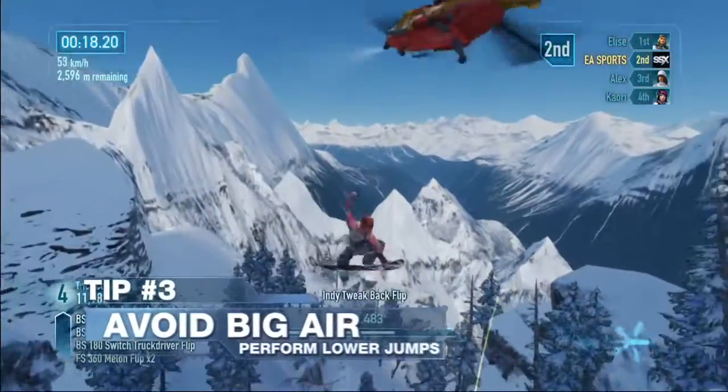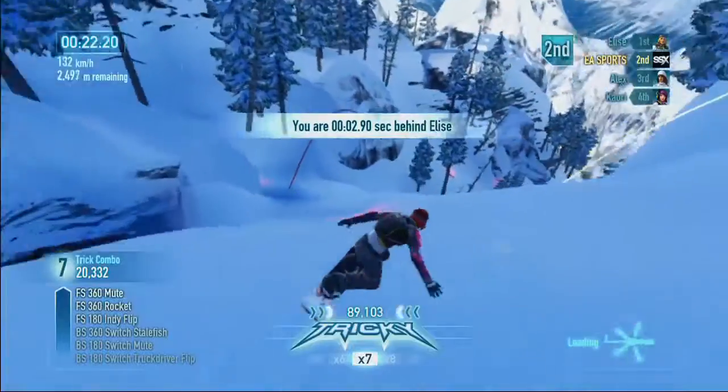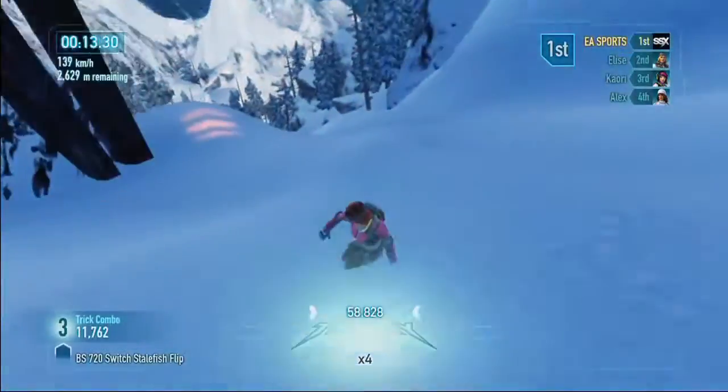In Race It, you need to keep your jumps as low as possible, because big air will just add valuable seconds to your run. Try jumping earlier to flatten your trajectory, or if you're going fast enough over a kicker, don't jump at all.